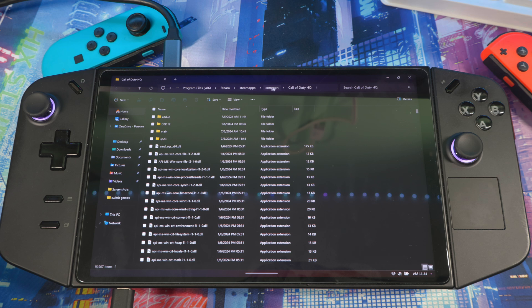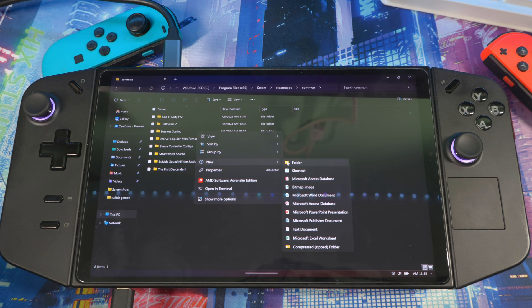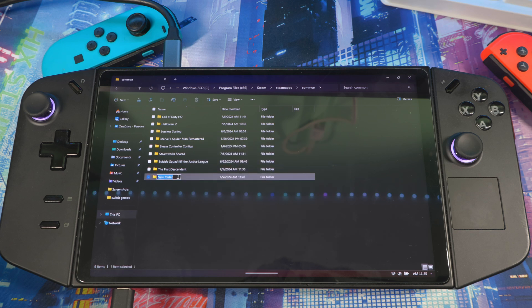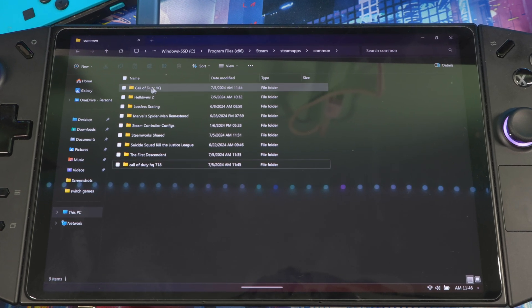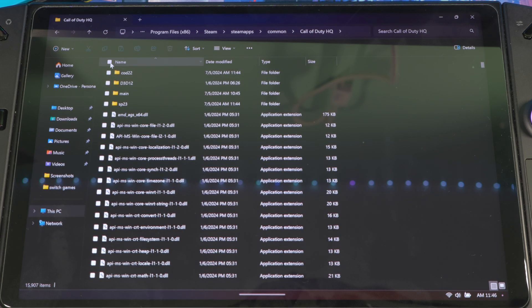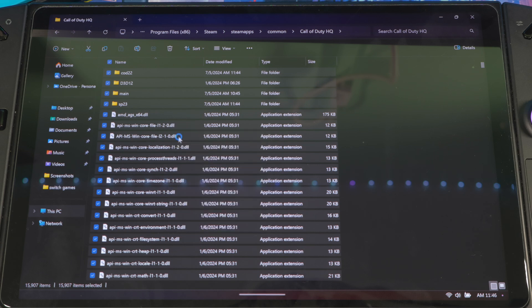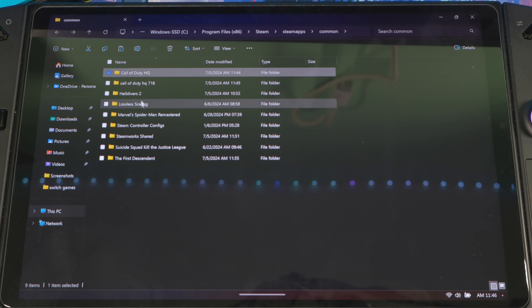When you get in here, these are all the game files. Look at the top — you see: Program Files > Steam > SteamApps > Common > Call of Duty HQ. Click on Common and you'll see the HQ folder. Now you want to create a new folder in this section — right-click, select New, create a new folder. Name it something like 'Call of Duty HQ 718'.